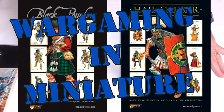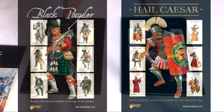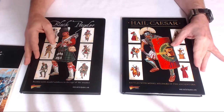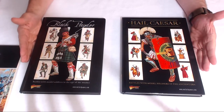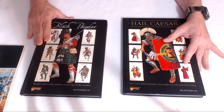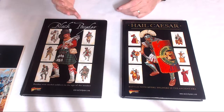Hello again everybody, this is Mr. Everything. I'm coming at you with another wargaming and miniature video. In this video we're going to be talking about Black Powder and Hail Caesar and how they compare to existing games that I play, as well as another one of their game lines called Bolt Action. I'm going to make an assumption that you are a miniature wargamer and you've come to find out what the deal is about Black Powder or Hail Caesar.